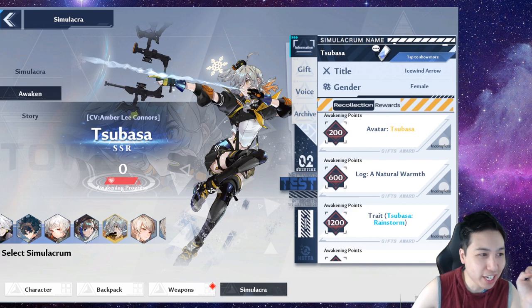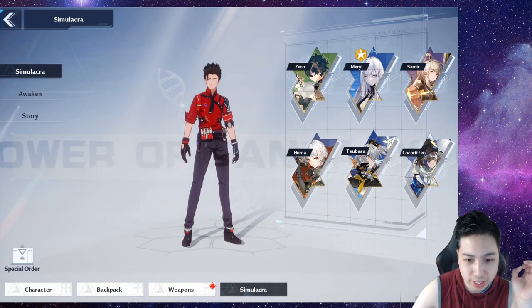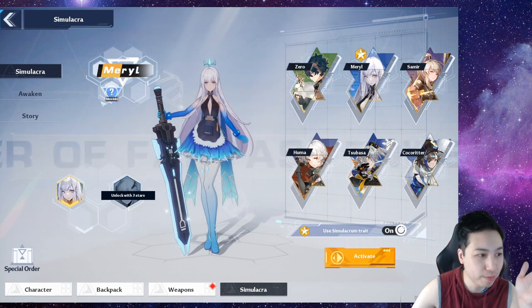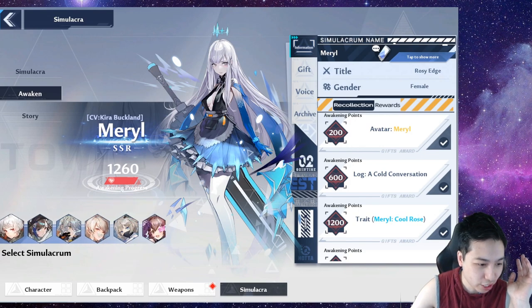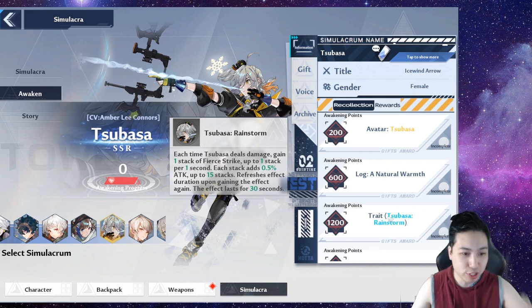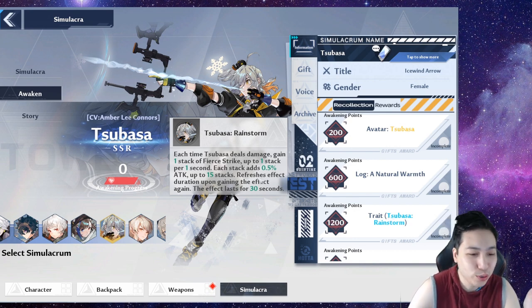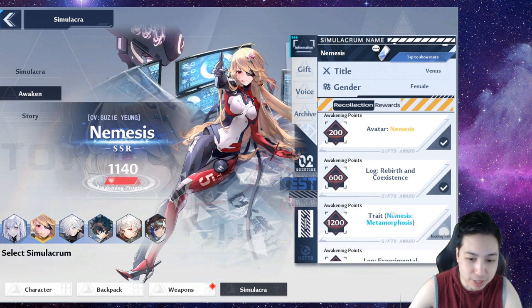For traits, you can put these on anyone — if you go to your sim area you can click on them and turn them on without having the character or weapon equipped. I'd suggest Basa first: her trait gives you a stack every time you deal damage, which adds extra damage and refreshes upon hitting again within 30 seconds. There's no real drawback to this.